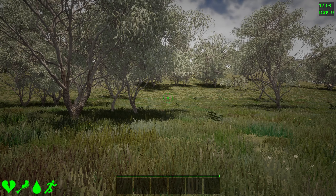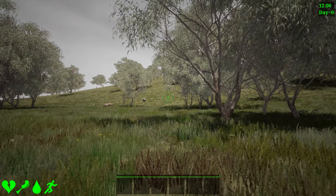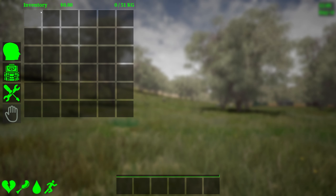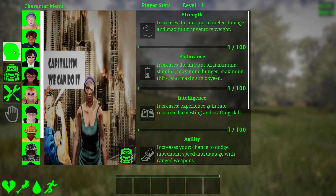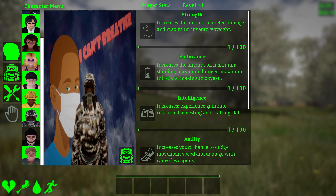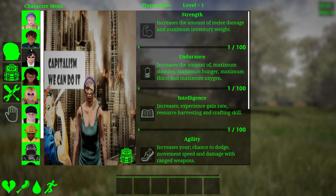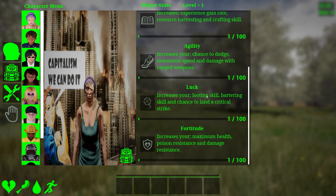Twelve o'clock. It's day zero. Bottom left we have some health, some food, some water, and stamina I'm guessing. Those icons look pretty brutal. Here we have an inventory — zero money, weight in kilograms. So we can select our character I guess. I don't understand what this is. Whatever, first one's fine. Strength, endurance, intelligence, agility, luck, and fortitude.